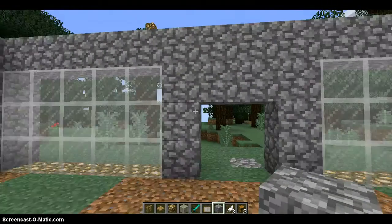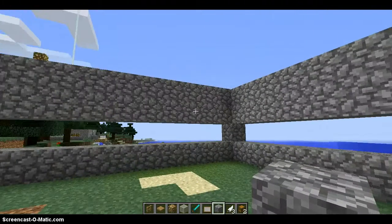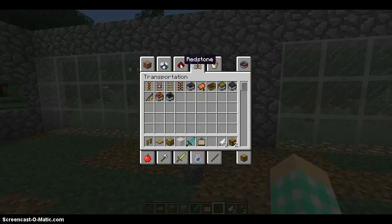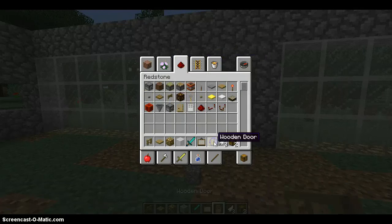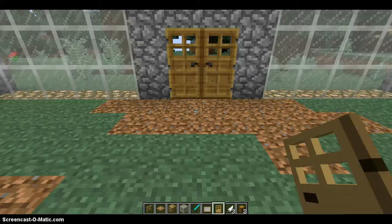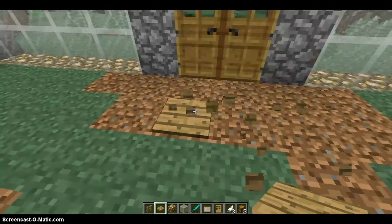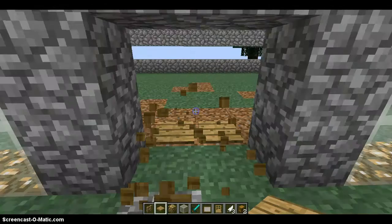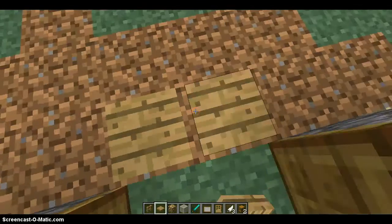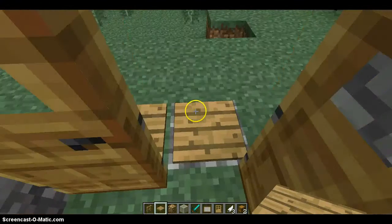Then do two blocks of cobblestone down like that for your doors, so your house should look like this. Oh gosh, I almost forgot where the doors were. Then get the door — it doesn't matter which type of door, but iron doors are a bit harder for this. I honestly like using the pressure plates, so I'm going to use them — you don't have to. I guess I could put the pressure plates here — actually that's a bad idea because the doors look bad right there. There, so now you have your pressure-plated doors, or lever, whatever you've got.